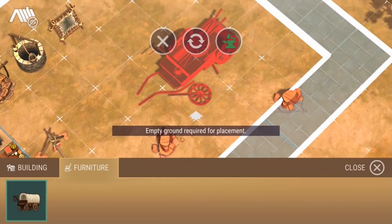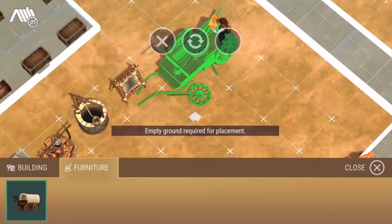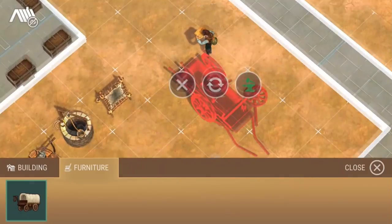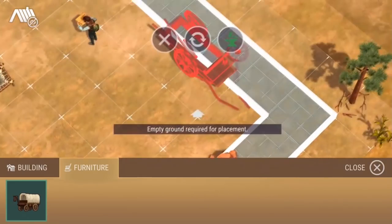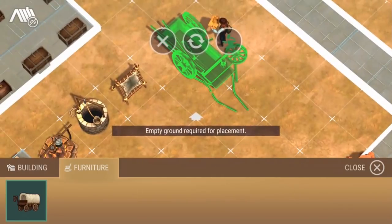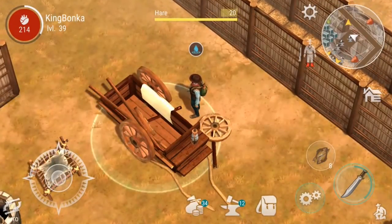Why can't I put it down there — is there a reason? If I rotate it, can I put it here? That's a big piece of machinery. I guess we'll have to put it right there. There we go — so we got our cart started! Let's get ourselves some water, my dude's getting kind of thirsty.